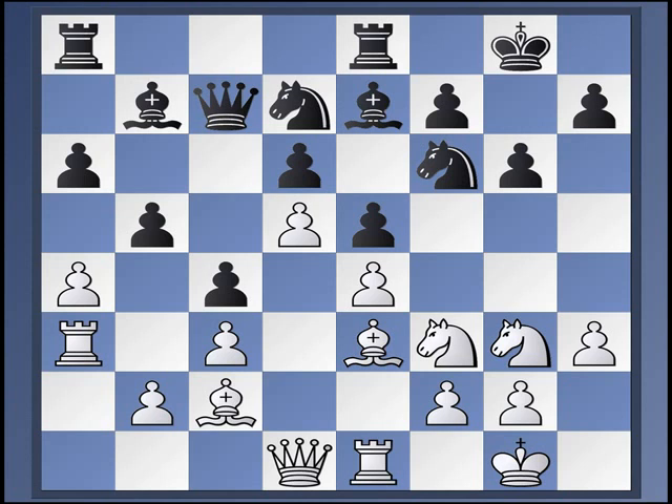White is ready to open the A file but can do it at the moment of his choosing. Furthermore, since Black very often wants to bring the bishop from B7 to C8, wants to make some kind of transfer like Knight C5, Bishop C8, Bishop D7, etc. — whenever he does that, the rook on A8 is a bit loose. And of course Black can play Rook to B8, but then he's ceding the file. If you don't know the game, you should check out Karpov-Unziker from the Nice Olympiad in 1974, which is a fantastic illustration of how White can really exploit the A file.